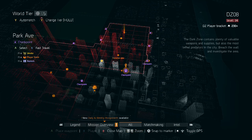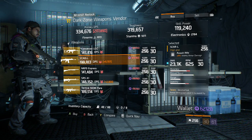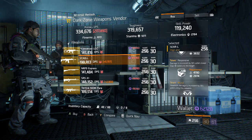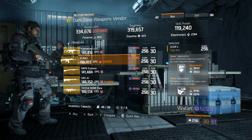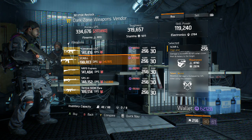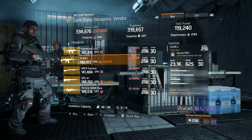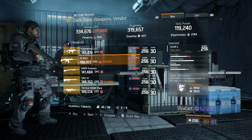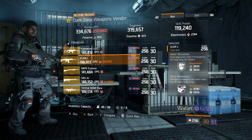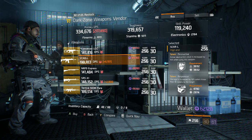Next up at the Park Ave checkpoint in the southern part of DZ08 at the weapons vendor, we have a pretty much perfectly rolled SCAR-L — 21% armor damage, 23,100 base damage. It has Destructive, Responsive, and Brutal already on it, which is great for PvE with Destructive. The SCAR-L is going to be pretty easy to keep steady for Brutal — it has a lower RPM than most assault rifles but higher base damage. In PvP you're going to want to use something like the M4s or the LVOAs to compete, but this is a solid weapon for PvE.